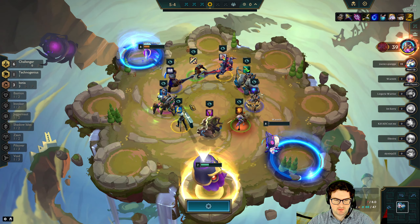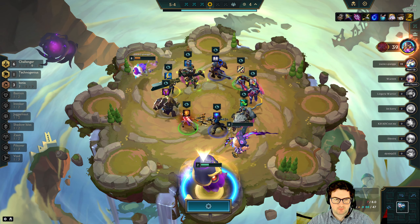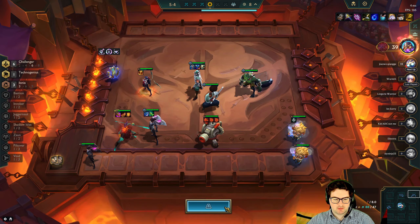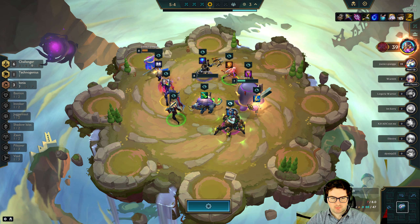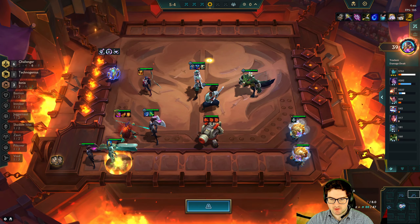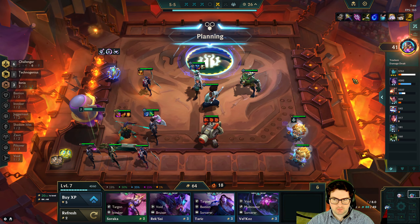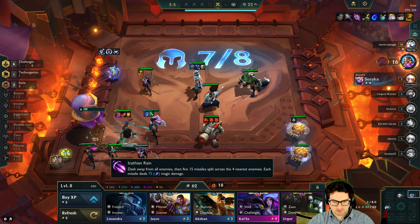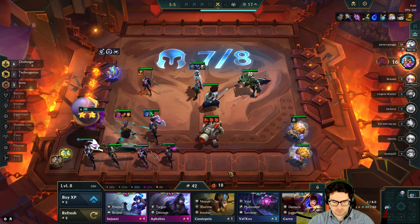Okay, that's a good Kalista item. Chilled Gauntlet would still be better. Sorcerer Protector's Vow — we just don't have the tanks right now. Archangels — actually here's the thing, I could give it to Kaisa but I actually think I'm going to give it to Heimer. See, now it's only 25 HP and I kind of like it. Wow, can I really hit this?